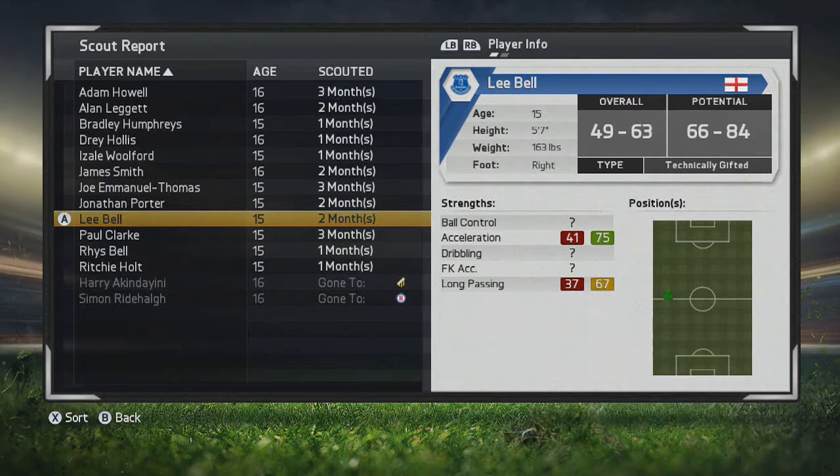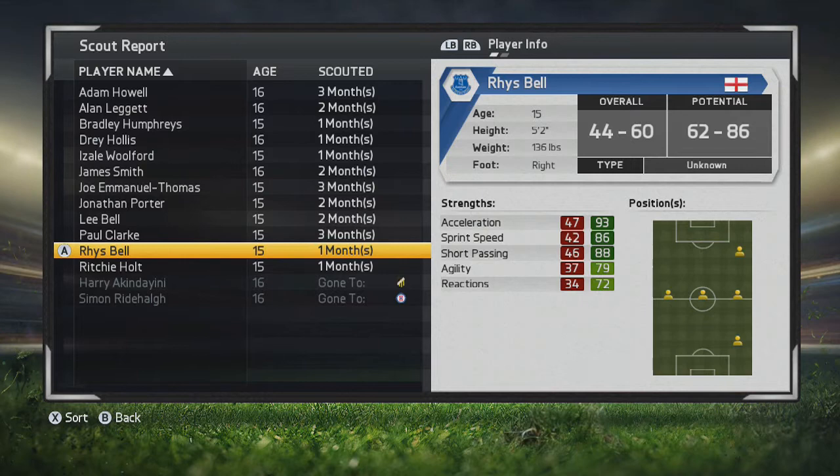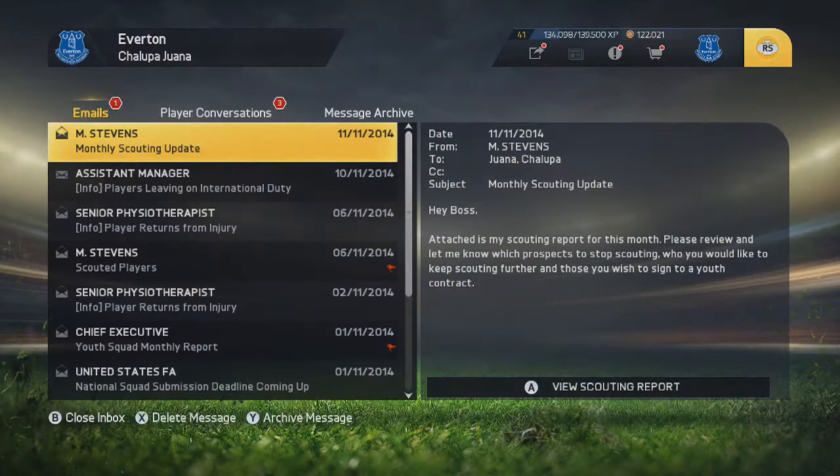We've actually finally found a really good youth player — very promising: Rice Bell. He has nice acceleration, sprint speed, and short passing, though agility could be better. I definitely think he could be a quality player in the future, so we're going to sign him up. We want to build that youth squad, and we're not going mainly after English players right now.